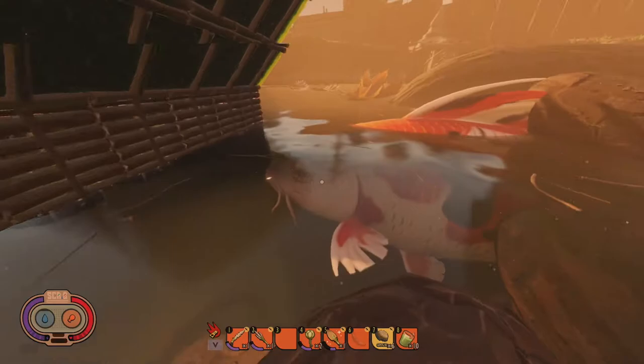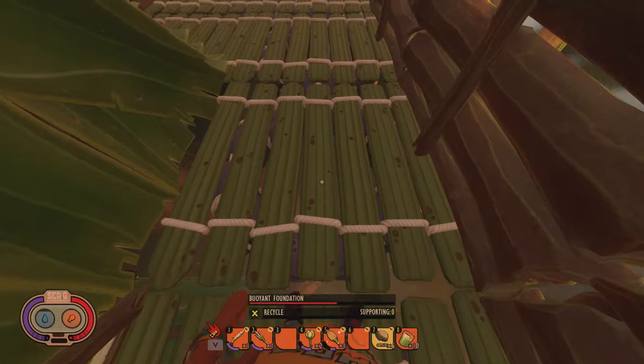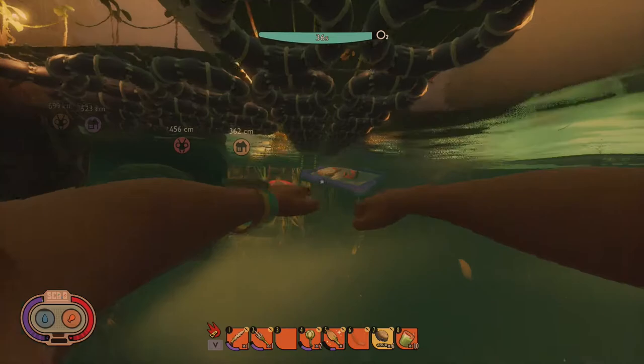We call him Kevin in my stream. You have the new buoyant foundation — that one is heavily damaged, I'm not sure why, but I'll fix it — as well as the ability to put stairs down into the water for ease of getting out.